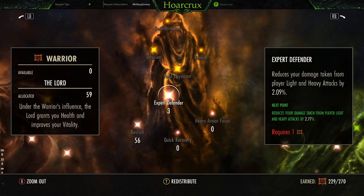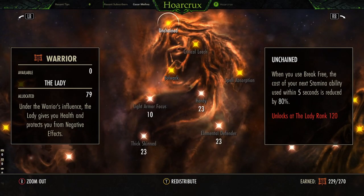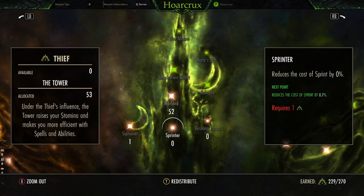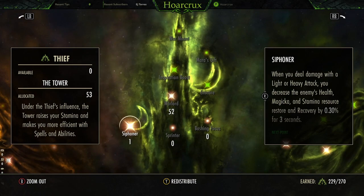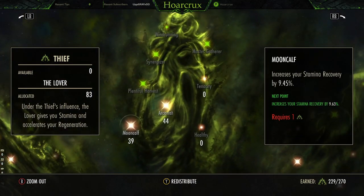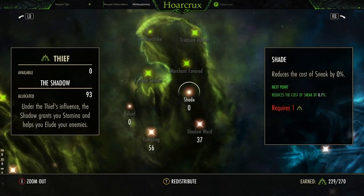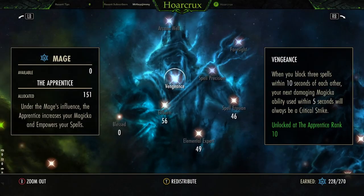Expert Defender — get this up to around 10 or 15%, and Bastion around 20%. You need the Unchained passive. For the Green Tree: Warlord, one point in Siphoner just to apply the debuff and mess with your opponents. Get Mooncalf and Arcanist up to 11%, and then toss the rest of your points into Tumbling and Shadow Ward. That should have all your points expended pretty evenly.